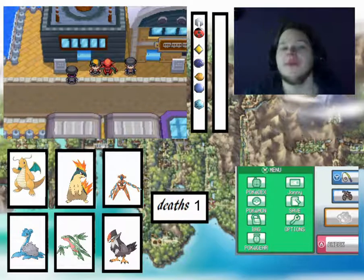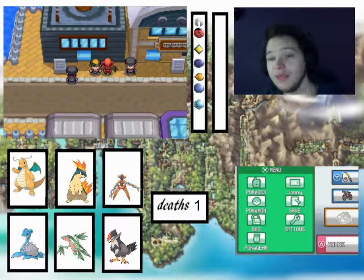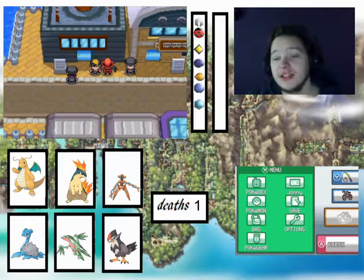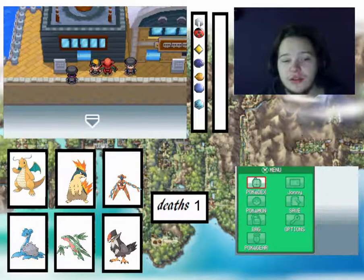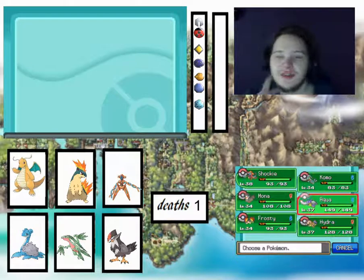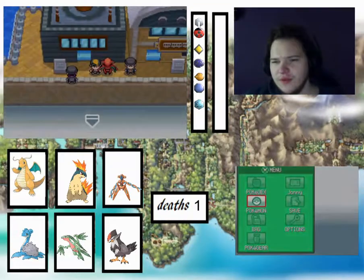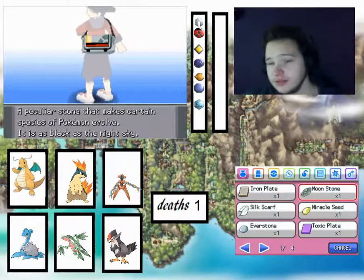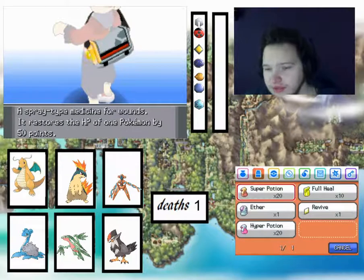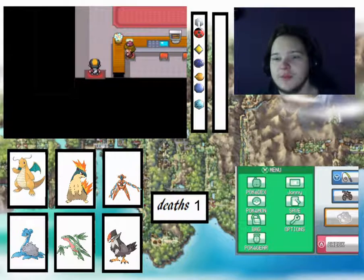Hey everyone, welcome back to our Pokemon HeartGold series. In the last episode we went to the underground basement after we unlocked the basement key, and we found the real director who gave us the actual card key that we were looking for. Obviously I haven't done any grinding yet, but this is our team — we've got levels 138, 237, and 334. We have some high potions, so let's venture back into the Radio Tower because that's where we'll be finishing this episode.